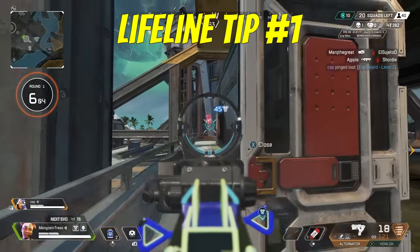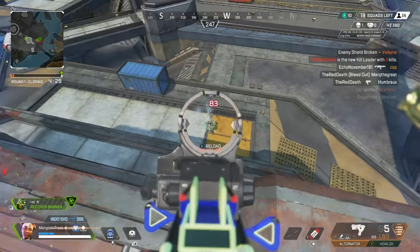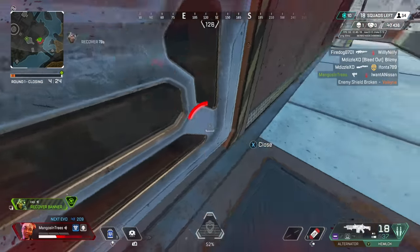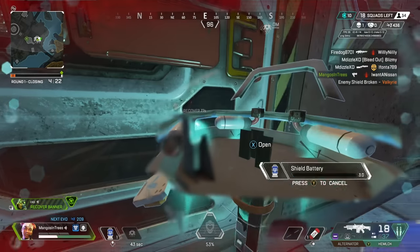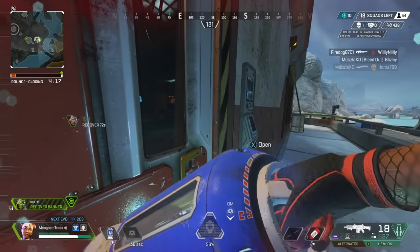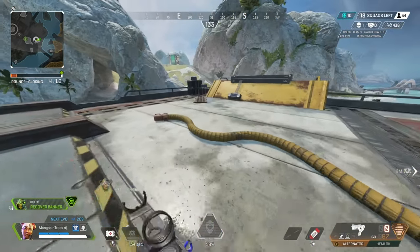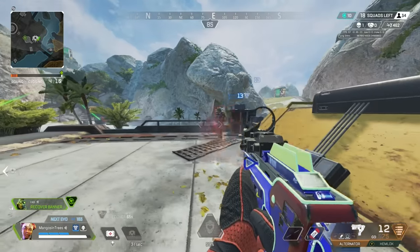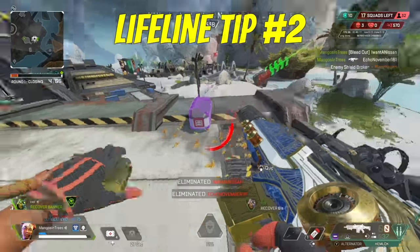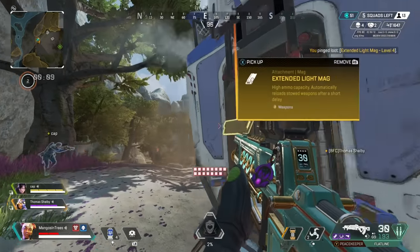Lifeline is another one of the initial legends who feels pretty simple to use, so there aren't too many advanced tips per se, but I still see common mistakes. The best Lifelines will multitask with their health drone — place it behind some cover and continue fighting, or place it and heal their shields at the same time. They may throw it down after armor swapping and heal while looting, or throw it down right after they stick a revive so the drone is already out to assist the teammate who just got picked up. Lifeline's ult can double as cover in a pinch, and you may also find a handy armor swap on it, which is particularly helpful in late game scenarios.